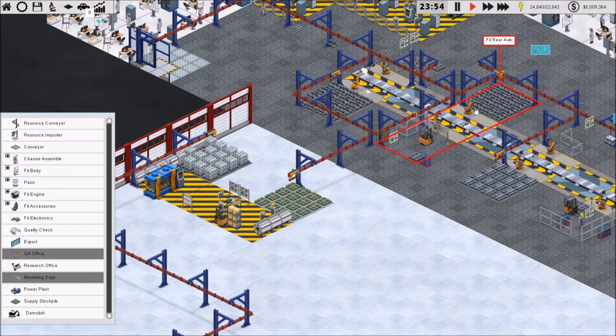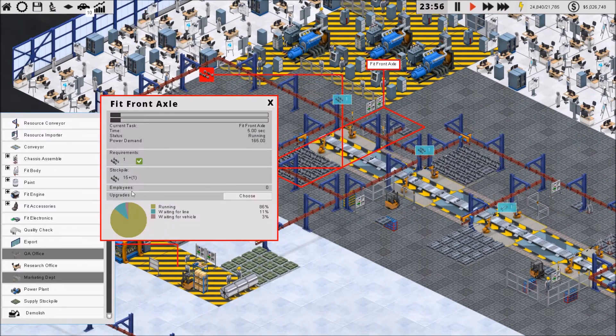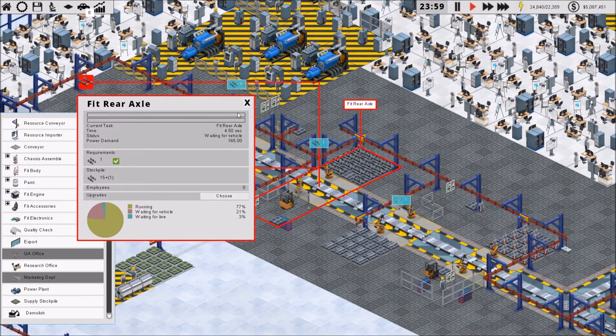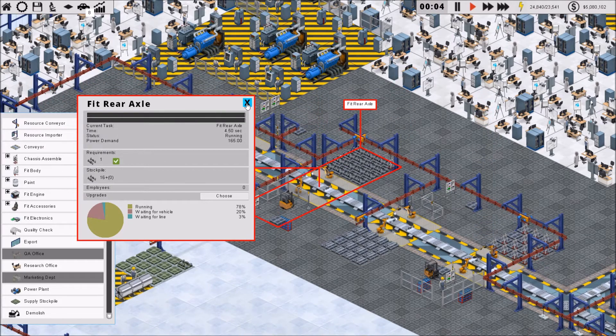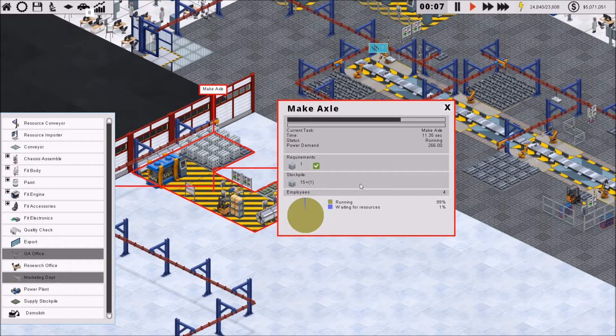Awfully slow at making axles. We're going through one axle every five seconds and using one every four and a half seconds. So that's two every nine and a half seconds — or rather, we need one every two and a half seconds. So if this takes 11.35 seconds, that means I need five of these stations to keep up with our axle demand.